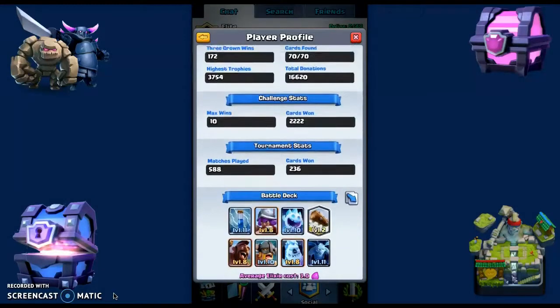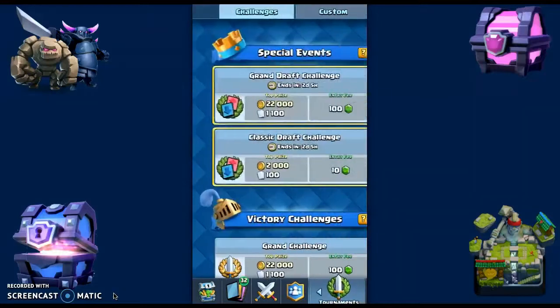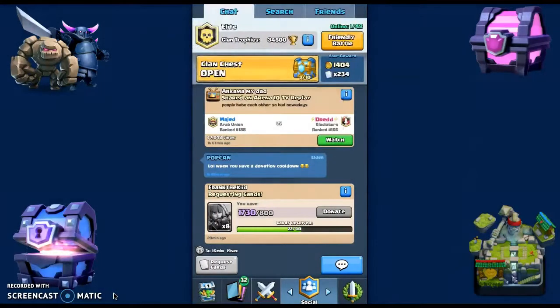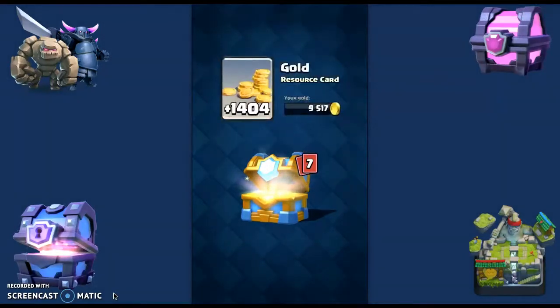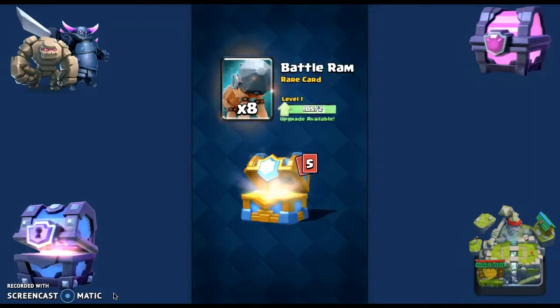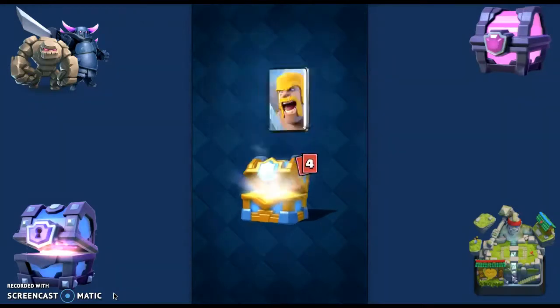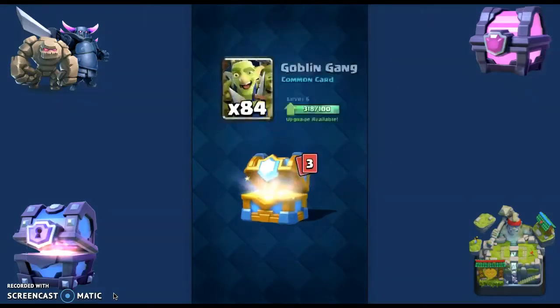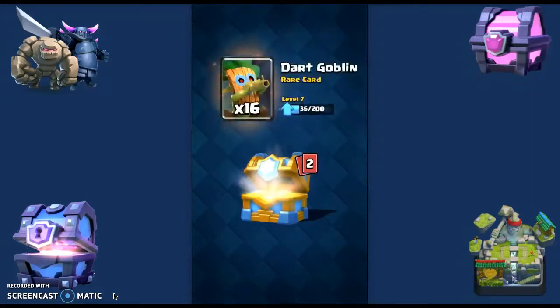Alright, let's go! First we got 1,400 gold. Let's see what's next — 55 commons, eight rares, let's go! 68 commons. Are we going to get a legendary card, guys? 84 commons — come on! Another rare — yes!